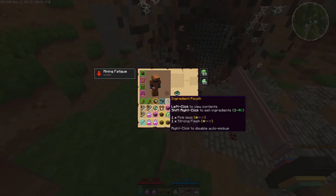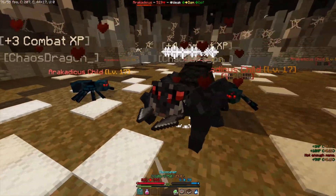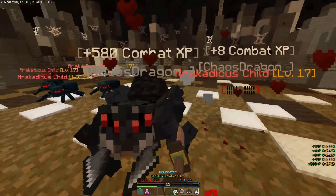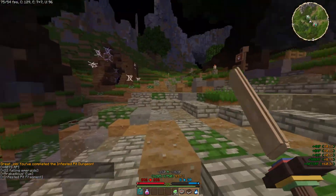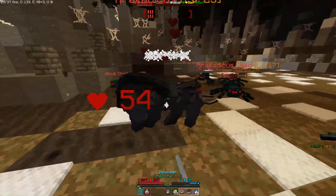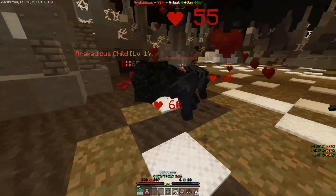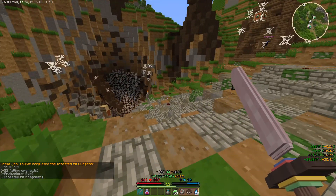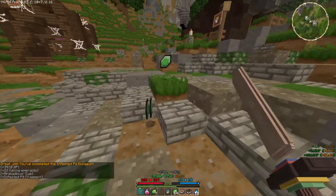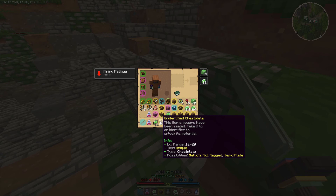No more legendaries. We got a studded leather tunic — that's no use to me. And another kill incoming — come on, die. Kill the boss again. Another 3,900 XP — nice and easy. This time we got a wand or staff, whatever it is that I don't care about, and an unidentified chestplate.